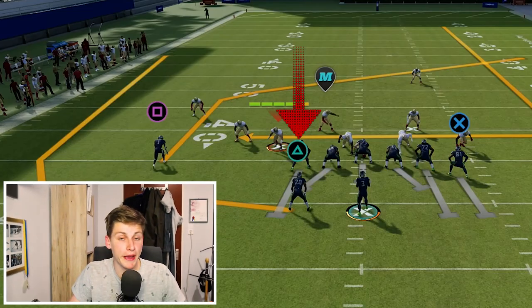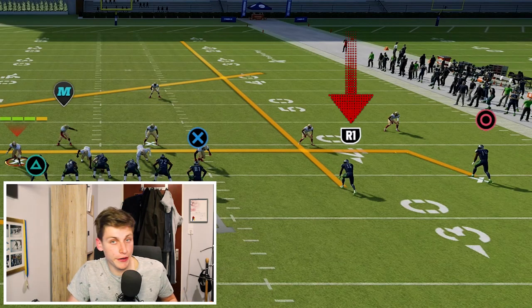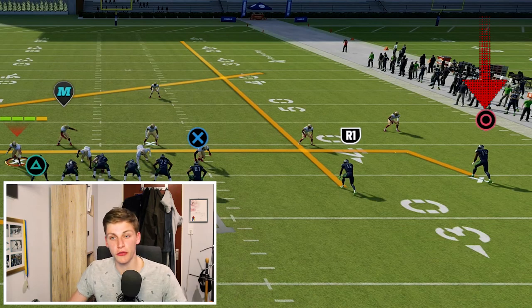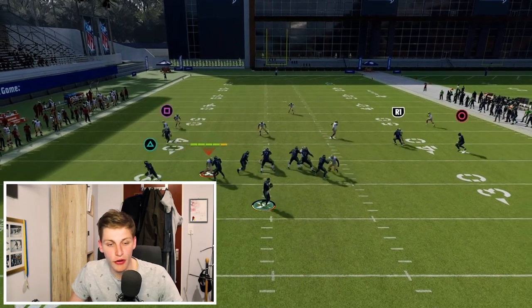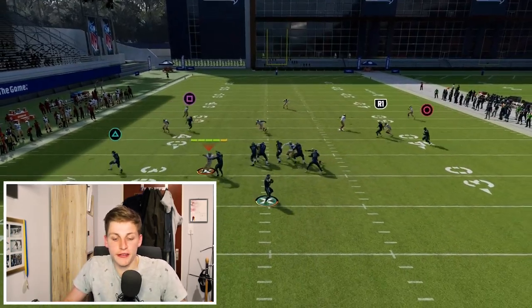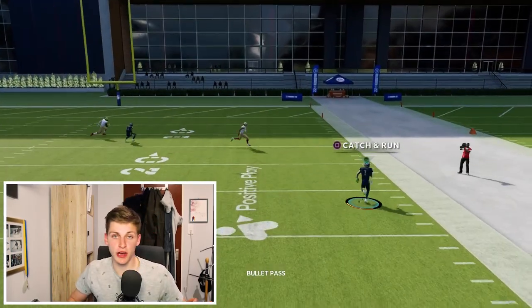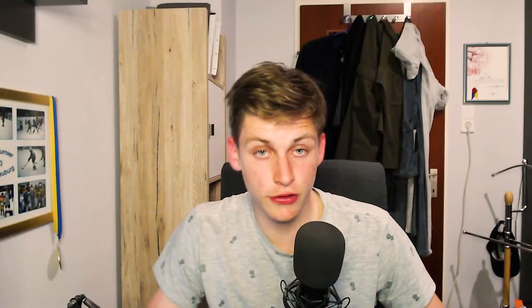After the different bombs against the coverages, let's now get into my base plays to move the ball down the field consistently. Base play number one is Pat Swial. Put your running back on a wheel, block the tight end, streak the middle receiver of the trips, and put the outside receiver of the trips on a drag. The wheel route to the running back is a great quick throw — difficult for the user to cover and an easy way to get a couple of yards. Then make your opponent decide between covering the post and the drag.